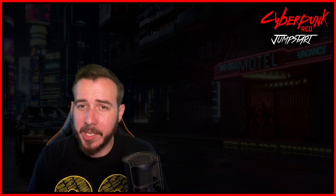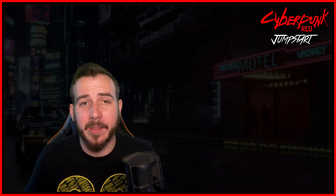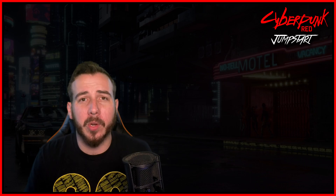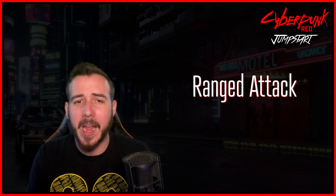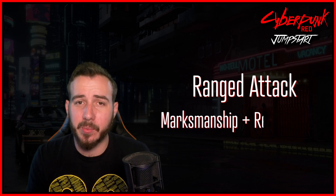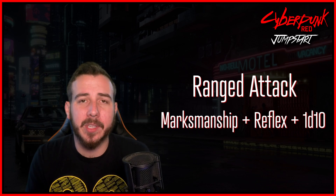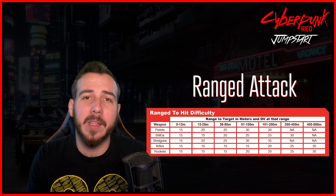Depending on your character you might be a ranged-focused attacker, melee, or a mixture of both. For ranged actions — things like shooting a pistol or shotgun — you make a roll based on your marksmanship value plus reflex plus a d10. The GM then compares this against a range table that differs based on the weapon used and the distance to the target.